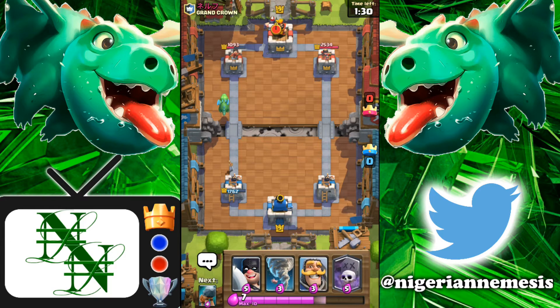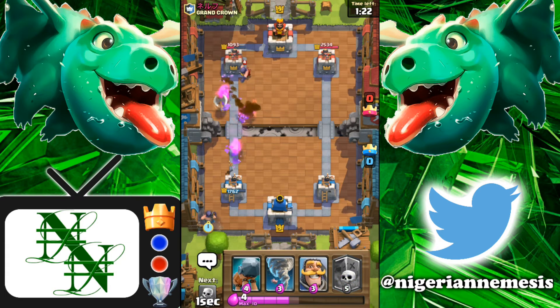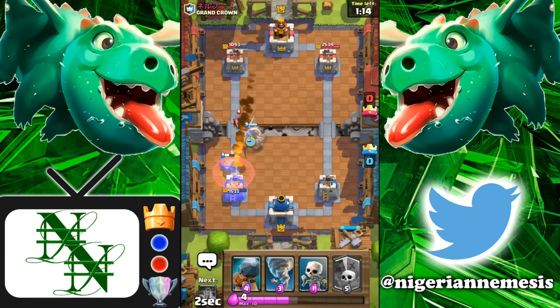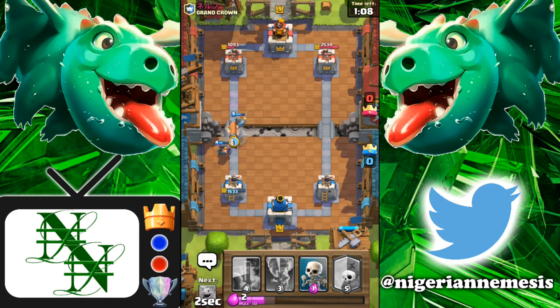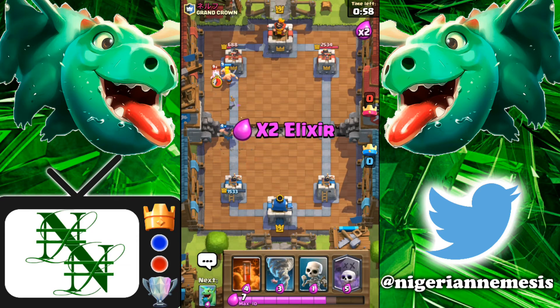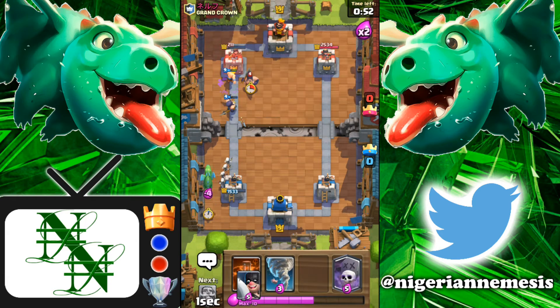Baby dragon going in just to make him play something and react. Since he plays the goblin gang - terrible play in my opinion, he didn't need to waste that. We can do the exact same thing we did early on: play our knight to distract. He's going to fireball our executioner but the knight stays alive. Once the executioner falls we're going straight in with the battle ram - knight versus knight over there, our battle ram is free to get to the tower. He logs to stop the charge but we still get a hit off and now two barbarians are going to town.